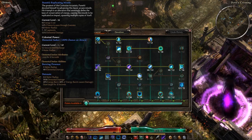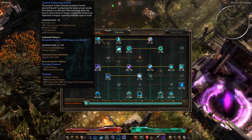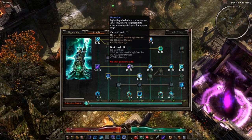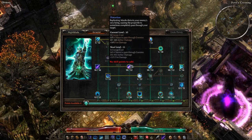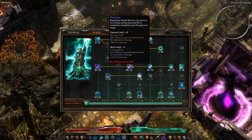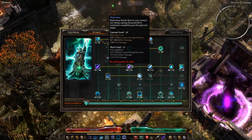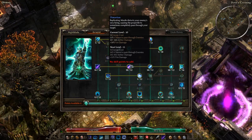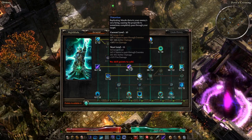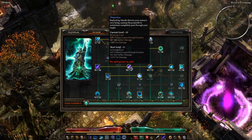It deals 1,215 elemental damage on this character, though that will vary based on gear. The first modifier is Distortion: the Replicating Missile distorts your enemy's very being, causing the projectile to sometimes completely pass through your target. This is where the 52% pass-through chance comes from. Distortion adds 300–360 aether damage and increases the fire damage portion of the missile's elemental damage.